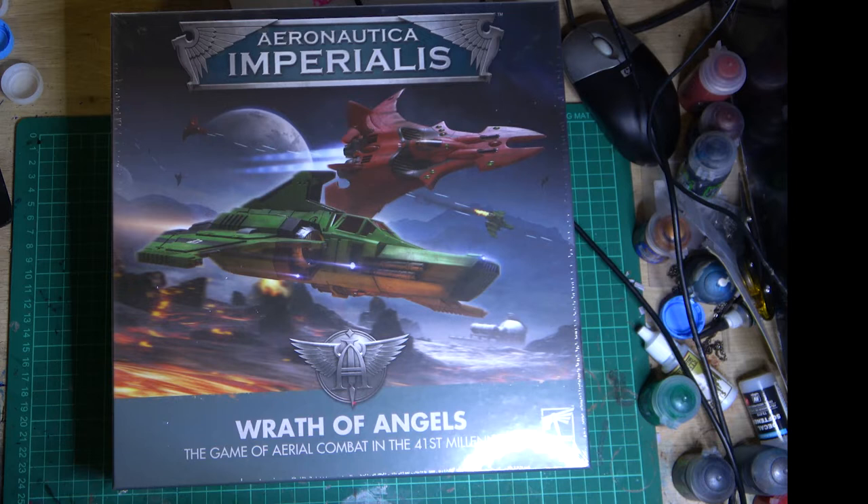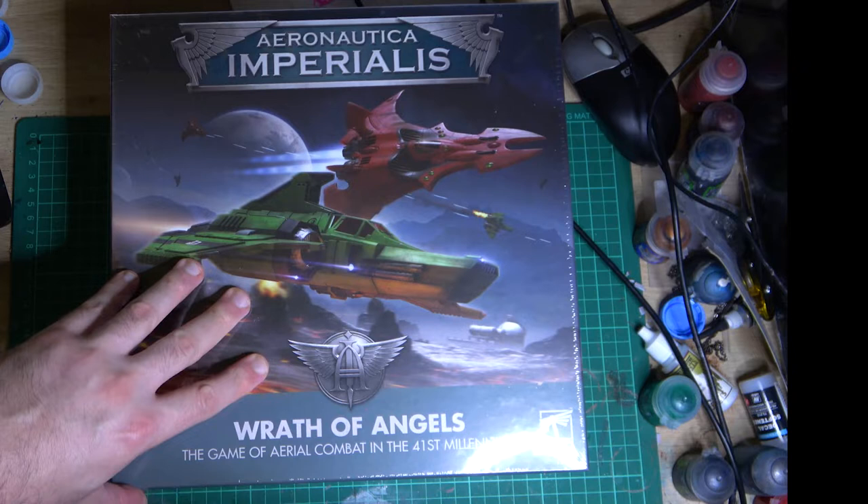We're going to be unboxing the Wrath of Angels box. Aeronautica Imperialis is basically a mini game from Games Workshop that is a strategic air combat simulator. Whereas Titanicus is Adeptus Titanicus, 30K is Age of Darkness, and 40K is 40K with big armies — Wrath of Angels or Aeronautica Imperialis concentrates on the air battles.